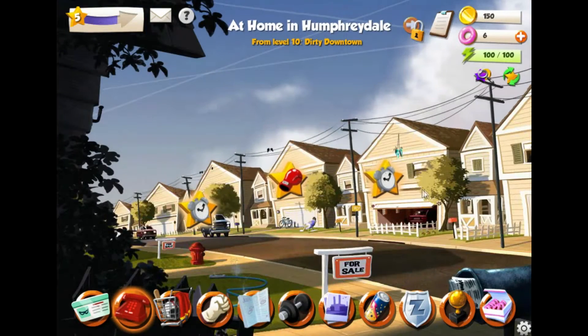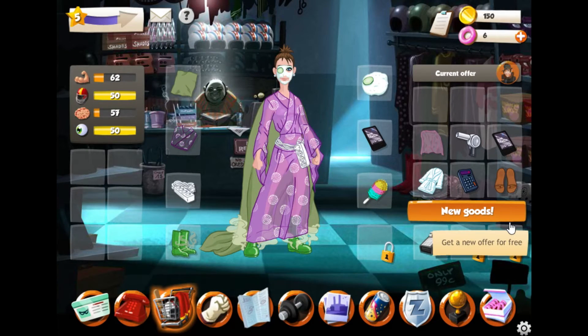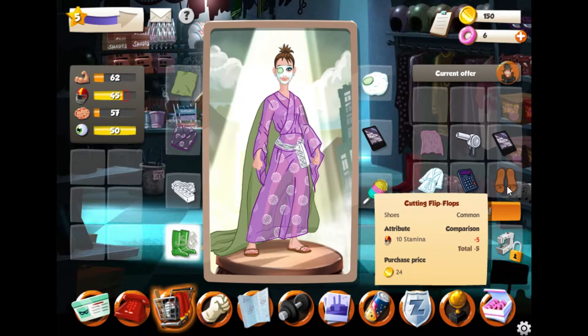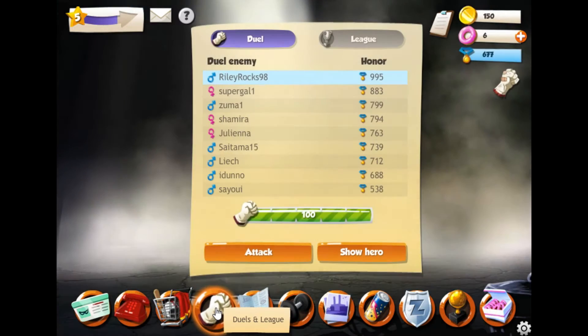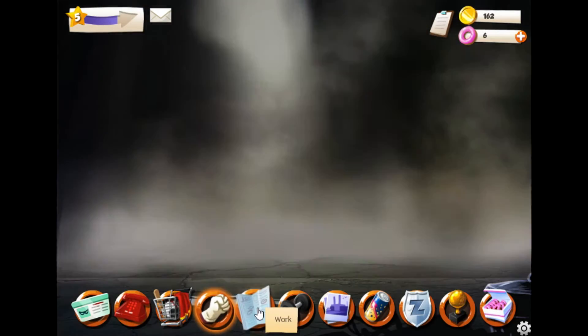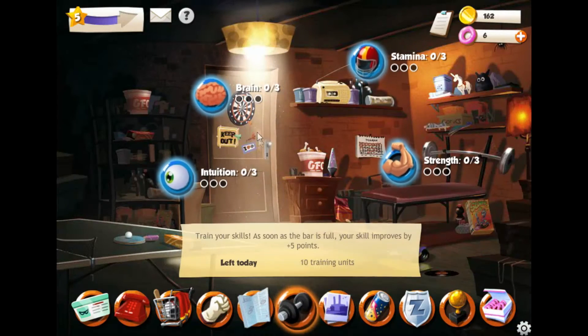You have Missions which you can choose: Time Mission, Fighting Mission. Secondhand Shop is where you will find gear. Duels and League. This is Work. Training - that's another way to boost your stats besides gear.